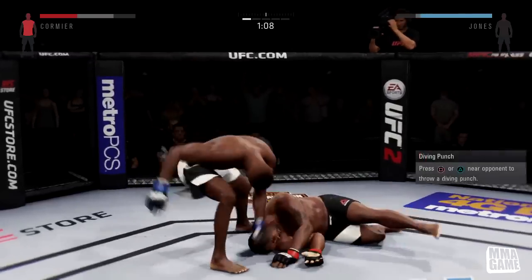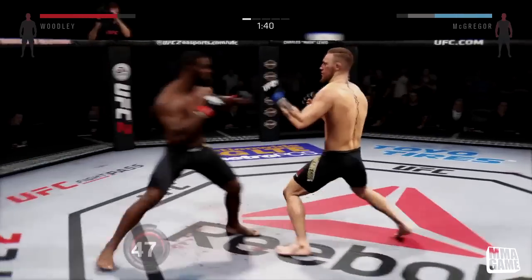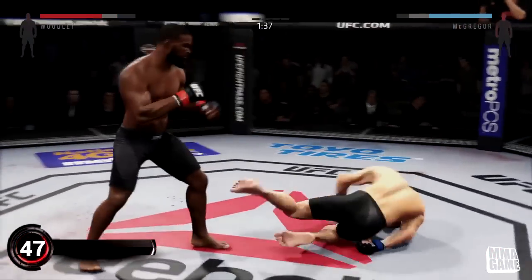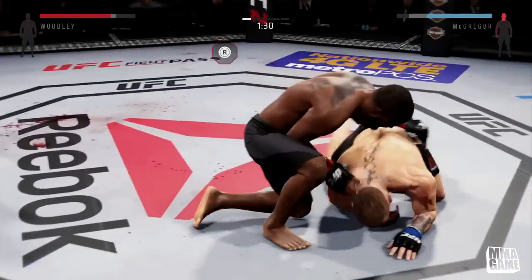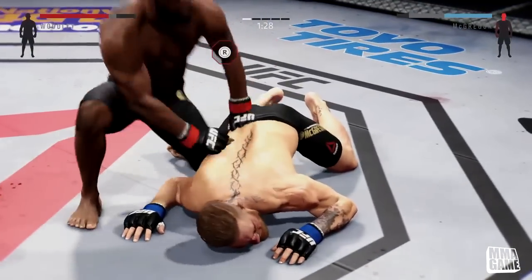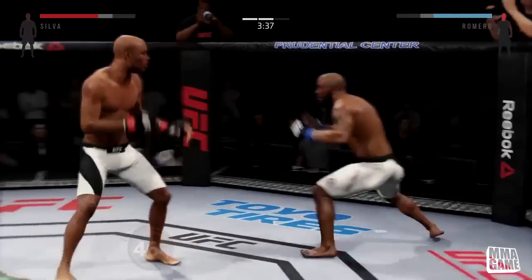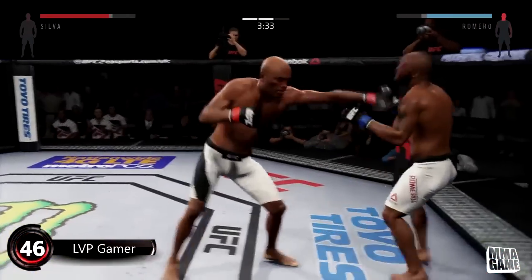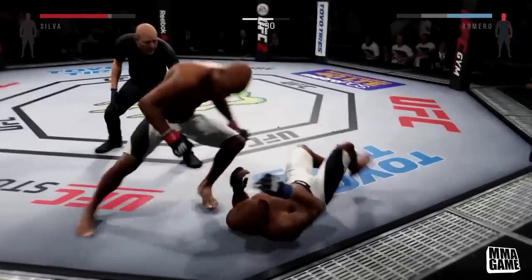Number 48, Jarvis with a nice spin kick with Jones — you know it is John Jones. Number 47, Brain NYC with a huge overhand right with Tyrone Woodley, the chosen one, and he finishes him off. That would be an epic fight in real life — let me know who you guys think would win. Number 46 is LVP Gamer with a nice straight right and a brutal front kick with Anderson Silva, and he rage quits.